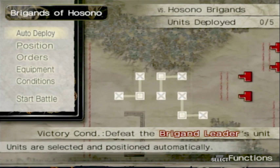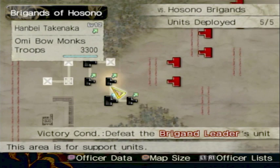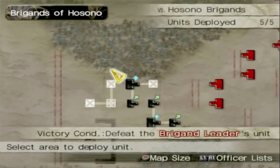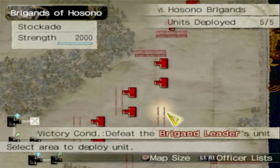For this battle we're going to be deploying some low level units: Yuji Sato Gamo, Ina, Hanbei Takenaka, Kuroku, and Nagahide Niwa. We have a lot of minions — katanas here, Aki bows, and more katanas.